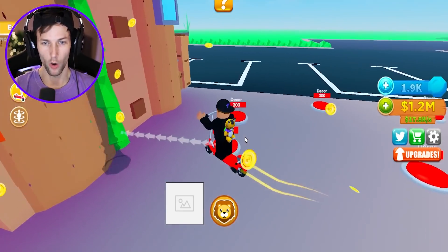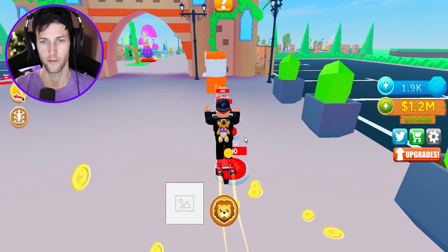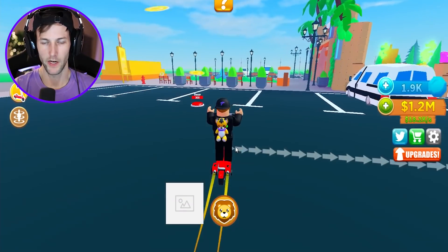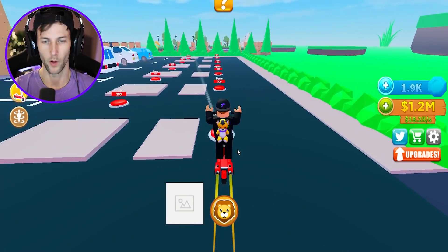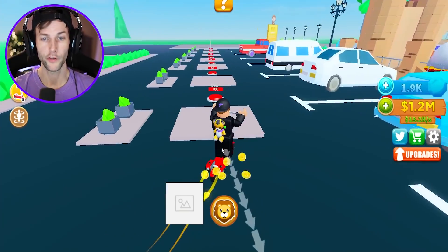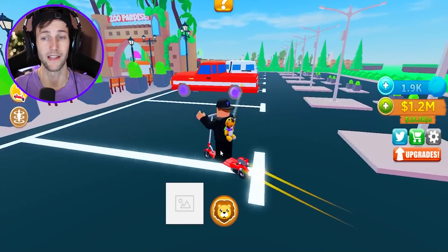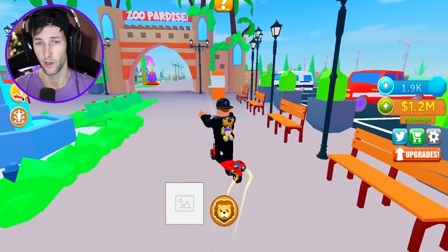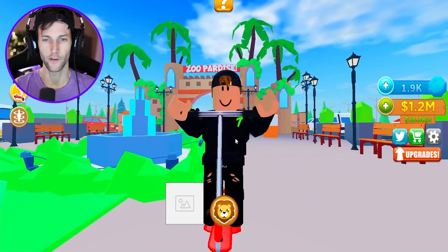There's a parking lot and stuff - we gotta have some kind of front entrance. Look at all these buttons - this is all just decor and bushes. We have to make our zoo look really beautiful. There's stuff over here too - why are these parking lots so big? Probably for all the customers we're about to get. They're just little bushes. They're affordable at least - not like millions of dollars.